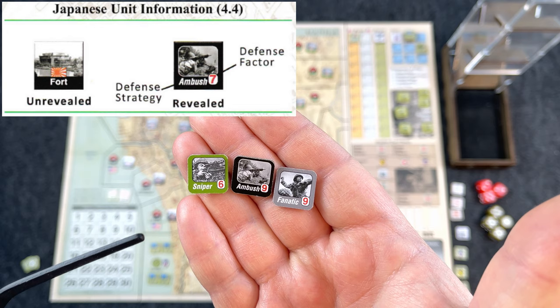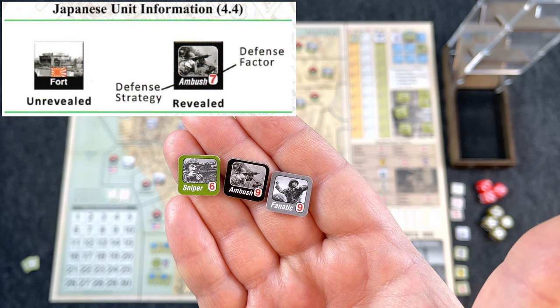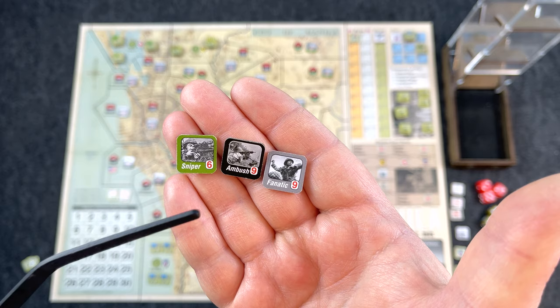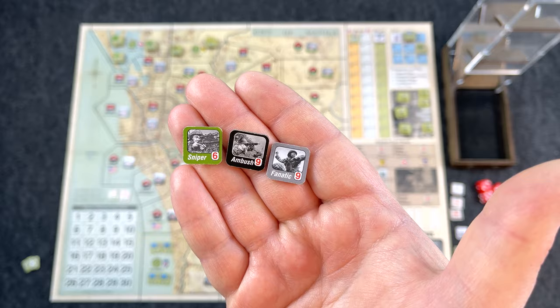If you don't defeat the Japanese unit, the special effect no longer applies in follow-up combat — only the defensive ability remains. The game calls it the Japanese defense strategy. The defense number combined with the terrain effect modifier is the defender's strength. Special abilities always hurt you. For example, the sniper eliminates your leader unit after combat resolution regardless of outcome. An ambush places the lead attacking unit in the out-of-action box. A fanatic changes a success result to a stalemate.